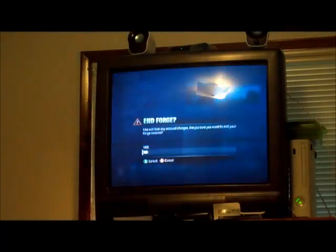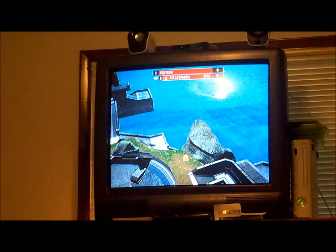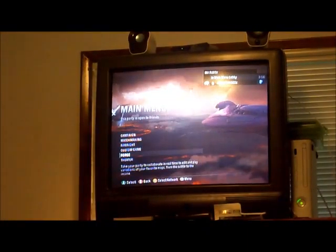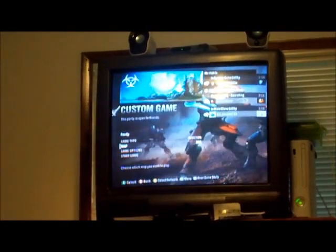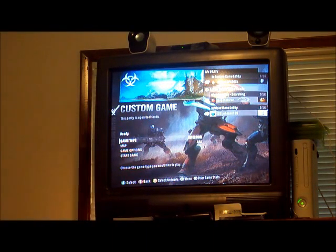I'm calling it A-A-A-A. Then you go to Custom Game, go to Map, A-A-A, the one that you just made. Then set Game Type, Infection.